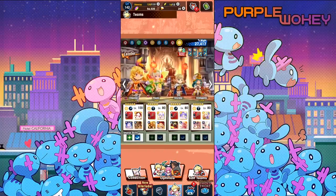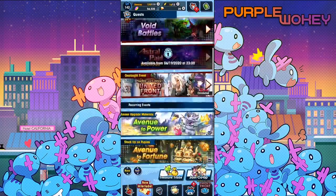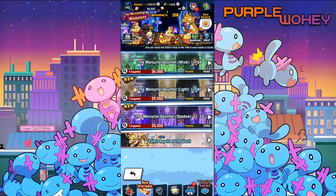I've given her her mana spiral. Before I did it, I looked to see how everyone was taking it. A lot of people are not happy with how she's been mana spiraled — some are saying she's worse now. Others, based on the DPS chart, have basically said she's barely improved. So I'm going to use her in the only mode I ever use light units in, which is the Mercury Gauntlet.